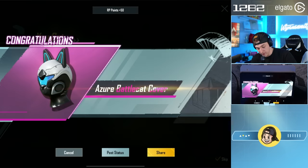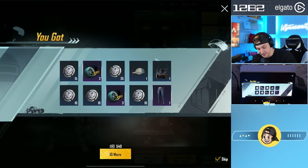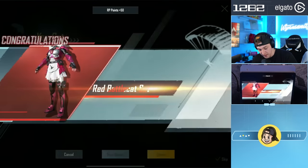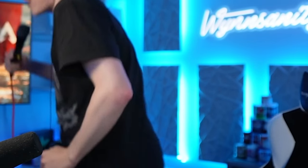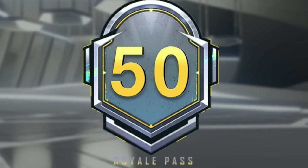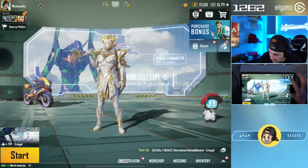Can we get another Azure Battle Cat cover? Yes, we can. Another Glacier M4. Another Backpack. This isn't Winsanity - this is Insanity. 50 RP points, 50 RP points, 50 RP points. Red Battle Cat Pro - I've gotten every Battle Cat Mythic. Oh my God, I got another Glacier. No way. And we got Tier 50! And just like that, my friends, we have maxed our Royale Pass.